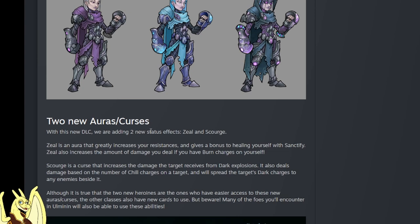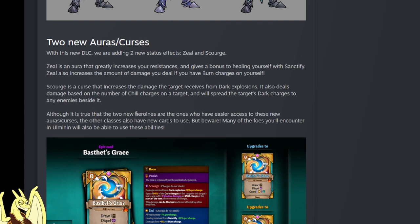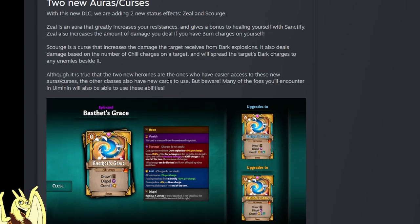With this new DLC we're adding two new status effects: Zeal and Scourge. Zeal is an aura that greatly increases your resistances and gives a bonus to healing from Sanctify. It will also increase the amount of damage you deal if you have burn charges on yourself - oh that's neat, so Cornelius might be good for this. Scourge is a curse that increases damage the target receives from dark explosions. It also deals damage based on the number of chill charges on the target while spreading the target's dark charges to enemies - that's insane, it does so much. Spreading dark, making dark do more damage in an explosion, based on the number of chill charges.